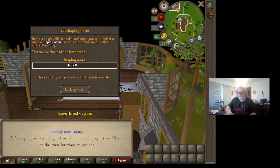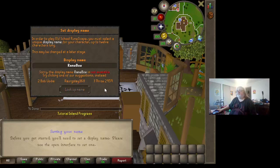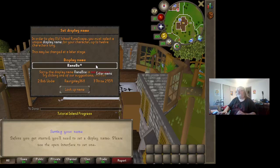Let's do 'Rain' — that's my daughter's name, Rainbow. We'll do the full name. How is that name taken? That's my daughter's name; I doubt she's playing it.